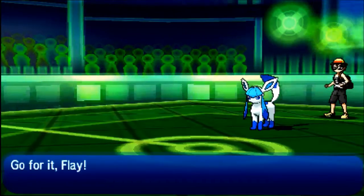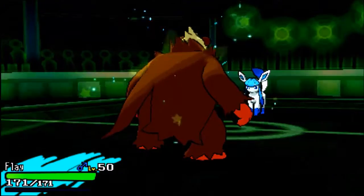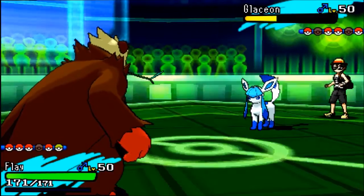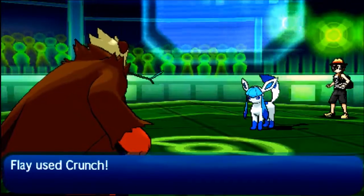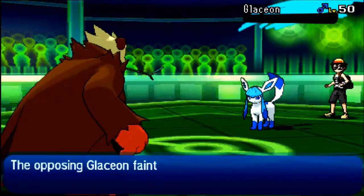If it's Swords Dance Extreme Speed, I'm pretty much lost. So I'm just gonna bring Flygon — I already knew I was outspeeding, mainly because Pangoro is faster than Vikavolt, so I knew exactly what I was doing. I basically wanted to bait out Lucario.